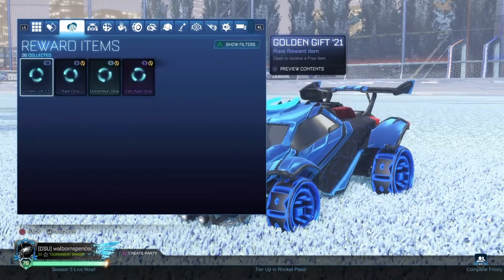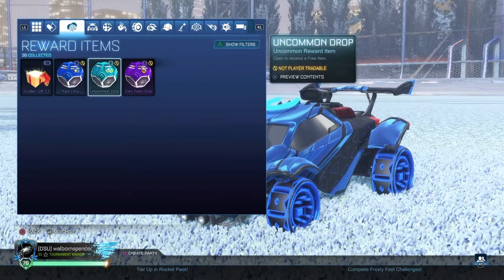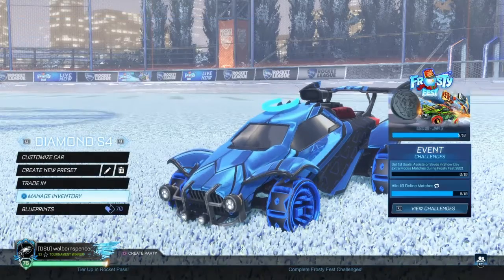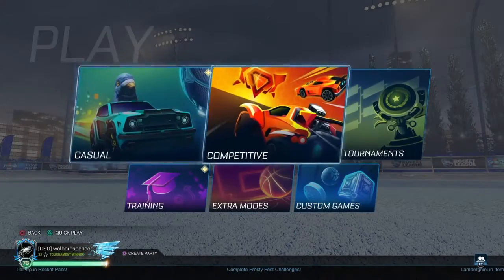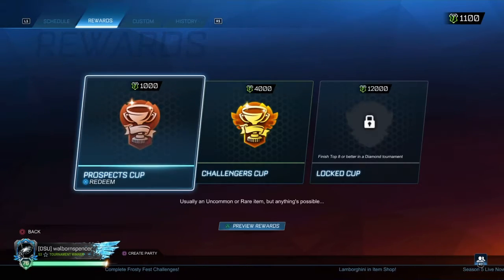Basically it's going to consist of all of these crates. I got 10 Golden Gifts 21s, 9 Weird Drops, 5 Uncommons, 2 Very Weird Drops, and I believe like a thousand or two thousand tournament credits. So let's get started by opening up the prospect.